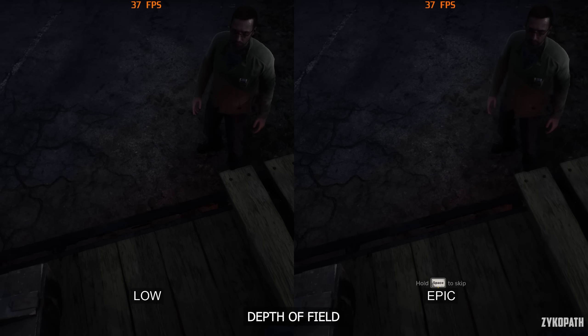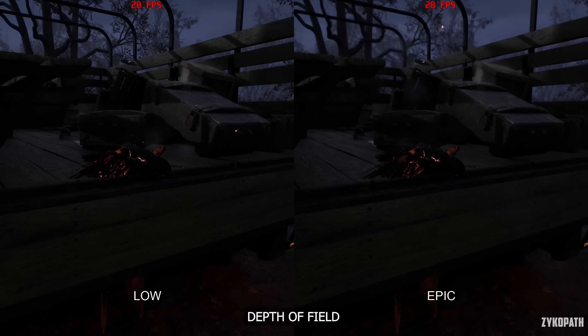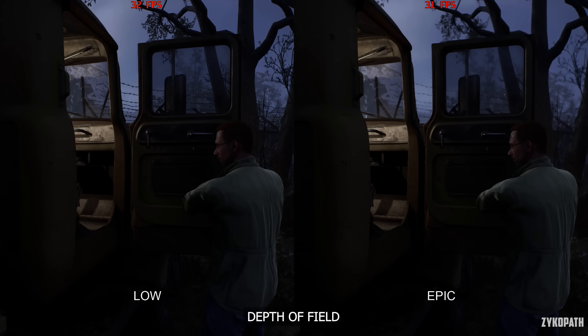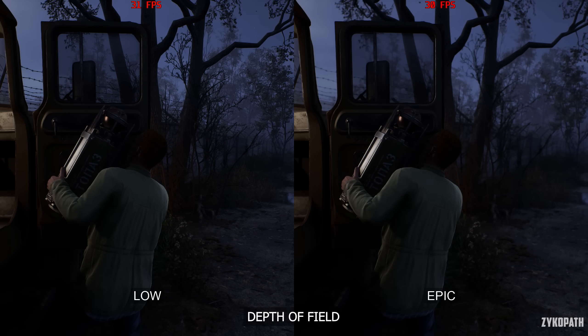I could only find the depth of field effect working in cutscenes, so it's possible it doesn't apply to gameplay, but I may be wrong. The effect itself is subtle, and I only noticed it when comparing the footage side by side. I recommend using high to be safe.